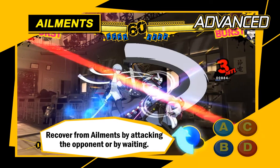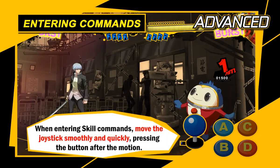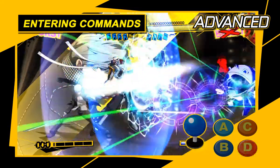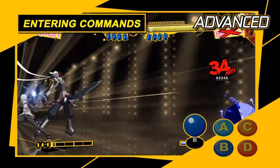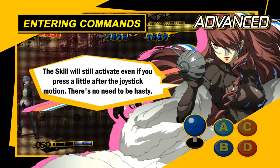Remember each ailment's effect and stay calm when afflicted. Keep a cool head and a steady hand when entering commands for skills. Use a continuous motion from down to either forward or backward, then press a button. Even if you don't press the button immediately after the directional input, it'll still come out. There's no need to be hasty.